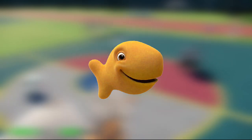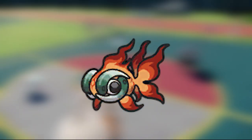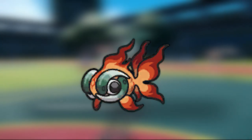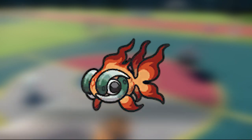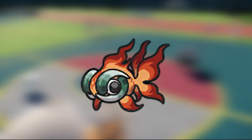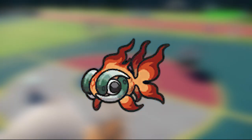Next up, we have Chi-Yu — whatever you want to call it. This mon has some great utility with Snarl, Will-O-Wisp, and Taunt. Snarl is able to lower your opponent's Special Attack and is also a Dark-type move, so it's STAB. Will-O-Wisp can burn your opponent, and Taunt makes sure your opponent cannot use any status moves.